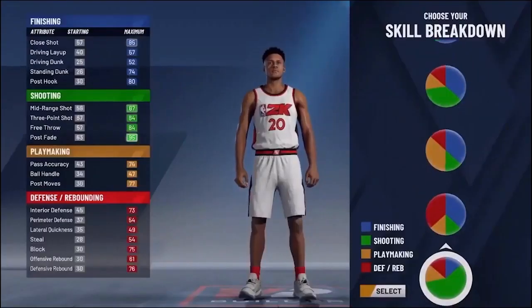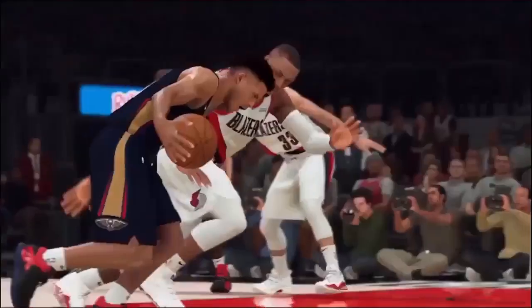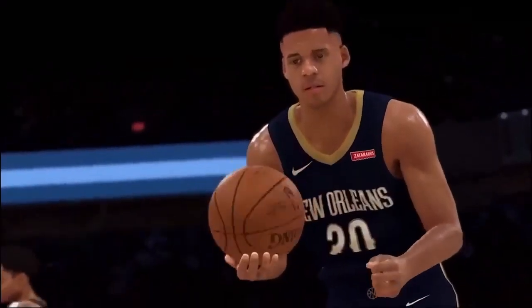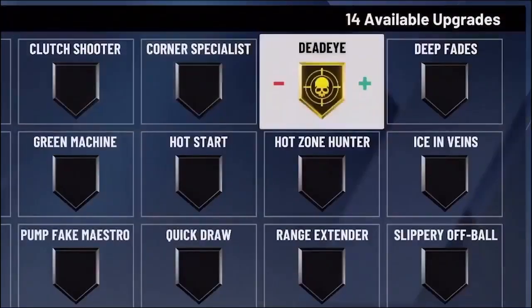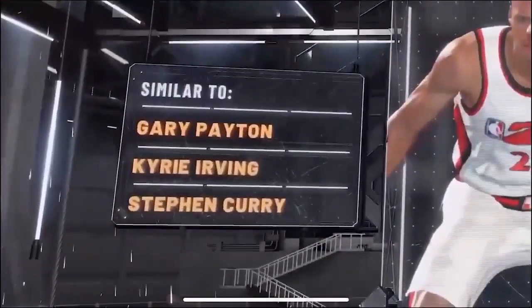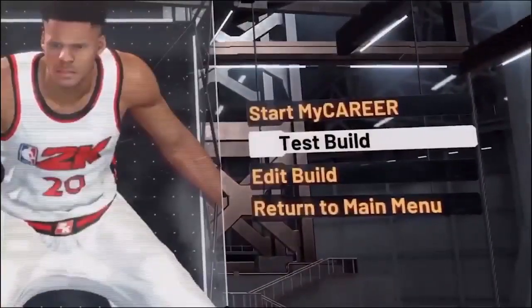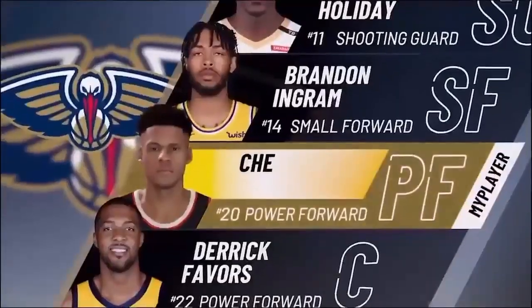Personalize how your MyPlayer gets hot by choosing your own takeover. Want to give your slashing ability a boost? How about finishing your shooting? It's up to you. An almost endless variety of build combinations helps you create more than 100 archetypes. Find the perfect archetype for your style of play by building as many players as you want. You can even test out your MyPlayer at its full potential to see how it performs against top competition in an NBA game.